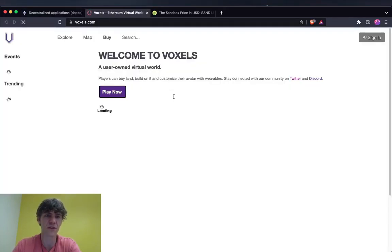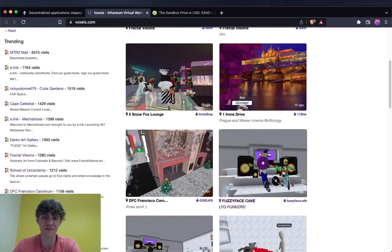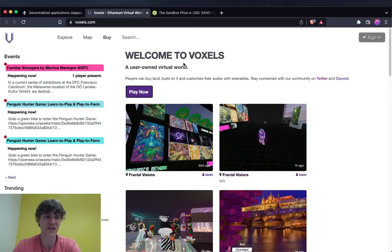CryptoVoxels — I've never really spent any time on here, but you can buy land, build on it, and customize your avatar and wearables. It's not very popular and it doesn't look very good at all. I think it's just kind of a fun thing to do.